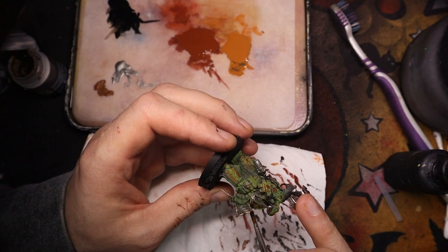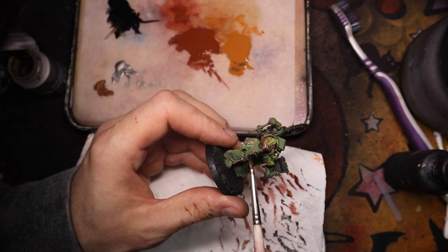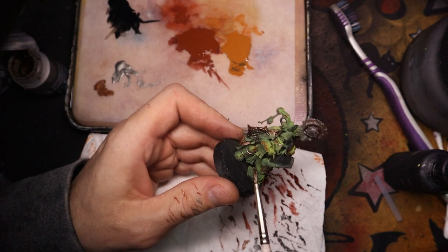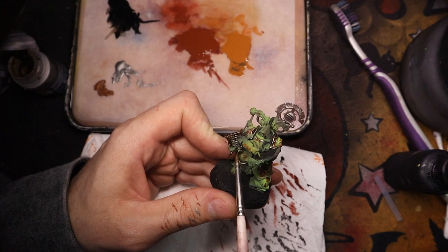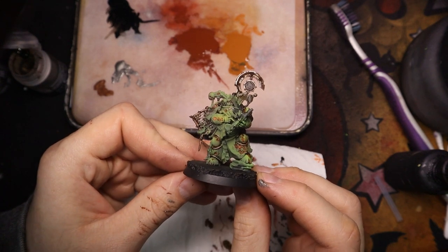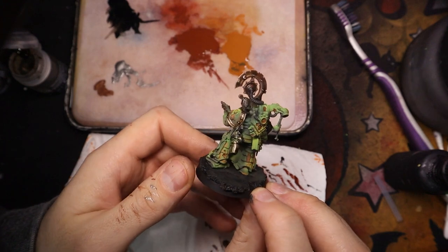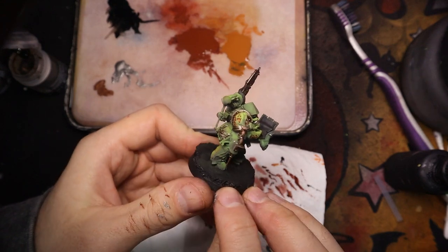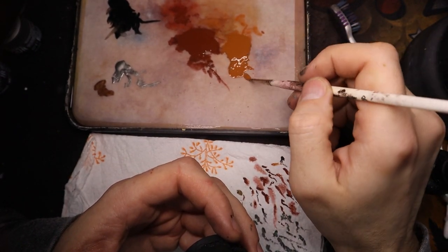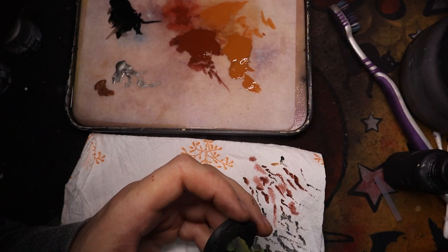Just take your time with this step — try not to splodge it onto the other parts of the model. At the moment we are adding rust in a very controlled and purposeful manner. We don't want the model to end up looking messy. As you can see, we've dulled it down and got some cool definition on the shoulder pads and on the backpack. We'll just be going back in with the Scrag Brown and adding some rusty bits to some of the silver parts.